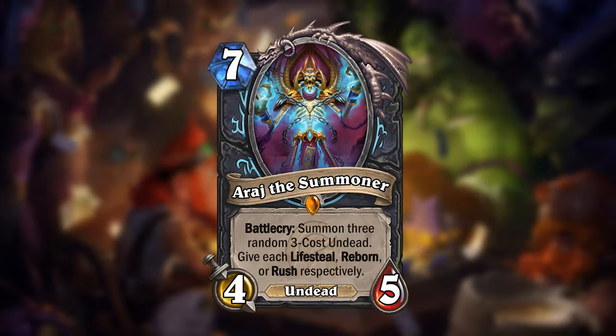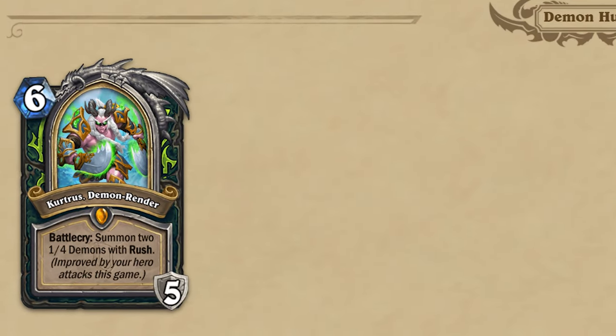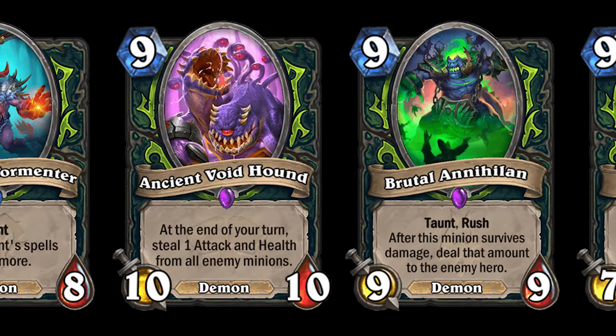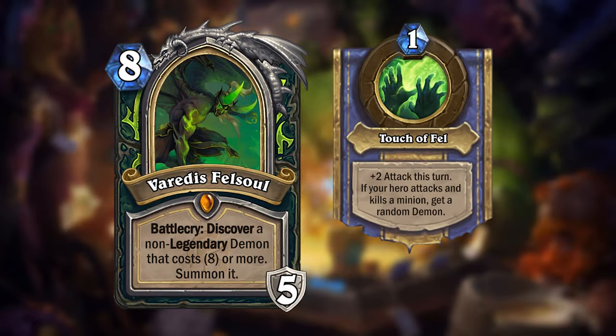Arraj the Summoner for Death Knight. Some cards that could be really powerful for extended games in Arena are Hero cards, but Demon Hunter only has one, which is not currently in rotation. So my card for Demon Hunter is a Hero card. Vereda's Fell Soul costs 8 mana, gives you 5 armor, and lets you discover a non-legendary demon that costs 8 or more to summon. Demon Hunter has a lot of powerful demons that are ideal to summon this way. The Hero Power is Touch of Fill, which gives your Hero plus 2 attack this turn, and if you attack and kill a minion, it will add a random demon to your hand.